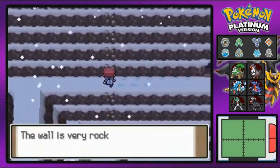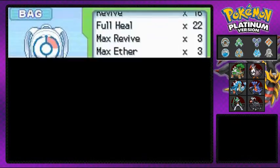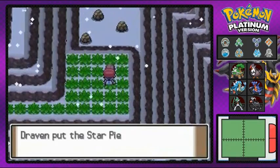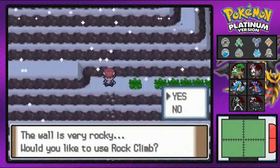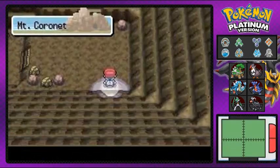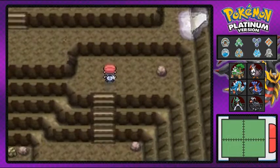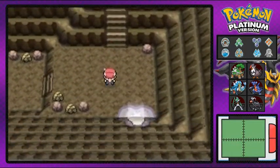There are two places of interest. We might find a few items here and there, but I'm going to be using a max repel. We found ourselves another star piece — that's always good. Going back down with Rock Climb. We're in another section and I believe this is the wrong area because there's a waterfall and we don't have Waterfall just yet, but we found another star dust.